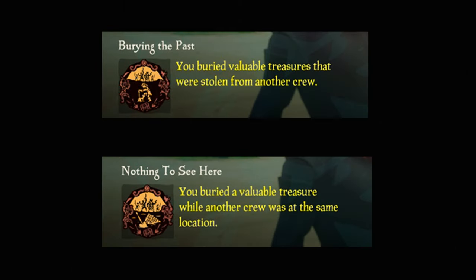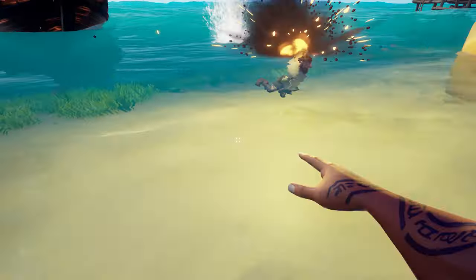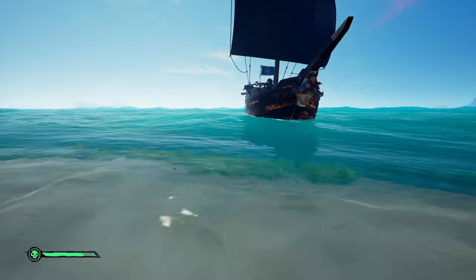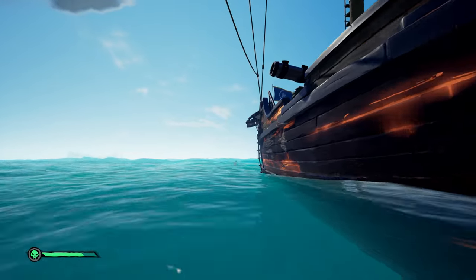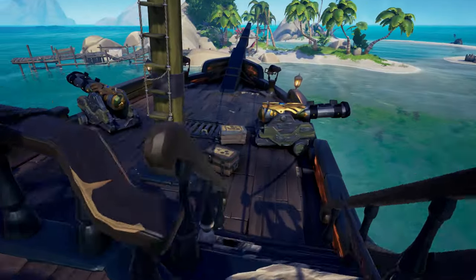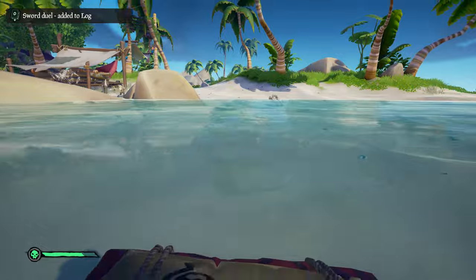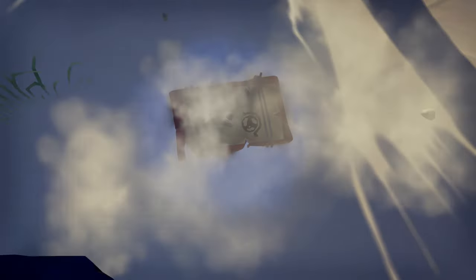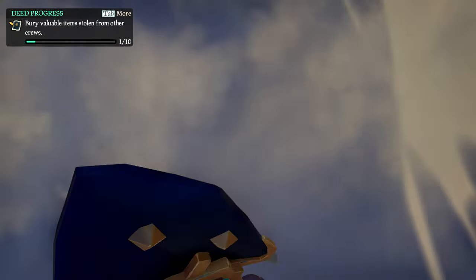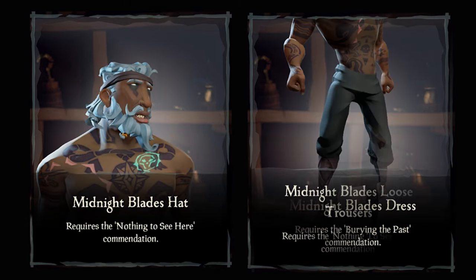The next two commendations can be tried at the same time: Burying the Past and Nothing to See Here. For these two, you'll need to bury a valuable treasure while another crew is at the same location, and bury valuable treasures stolen from another crew. Try approaching a sloop or a brig while they're doing a voyage — when they're all on the island, hop on their ship and steal a chest or any loot you can find, then jump onto the island and bury it as quickly as possible. Don't worry too much about the word 'valuable' — this also works if you find a keg and bury it. Doing these two commendations will unlock the Midnight Blade's Jacket and Dress, and the Midnight Blade's Hat and Loose Trousers.